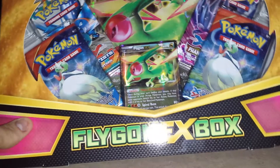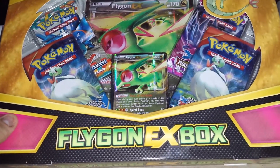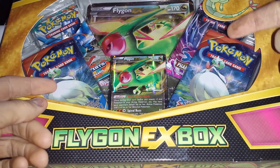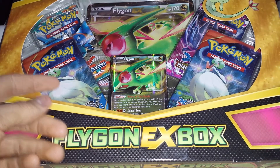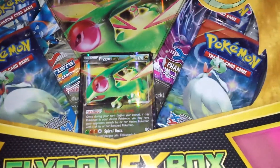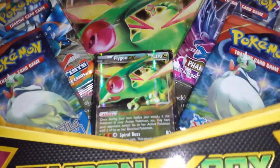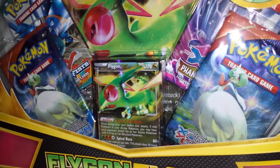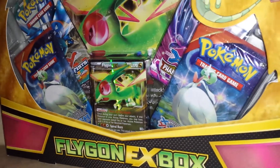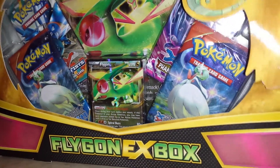Flygon is really cool, he's always been one of my favorite Pokémon. We're gonna open this up — of course you get two Primal Clash packs, one Phantom Forces, and one Furious Fist, as well as the oversized promo. This strangely didn't have plastic on it, so hopefully it hasn't been tampered with, but usually they put plastic on these.